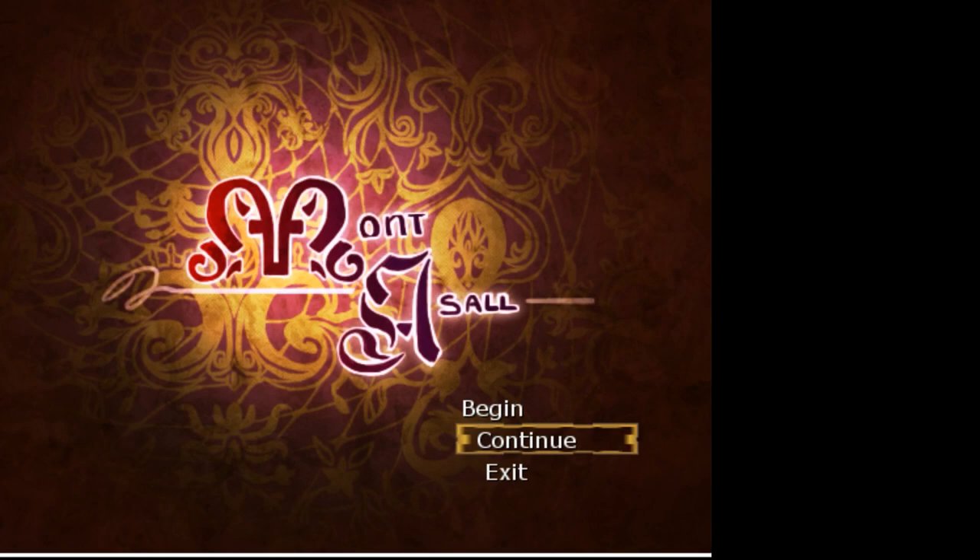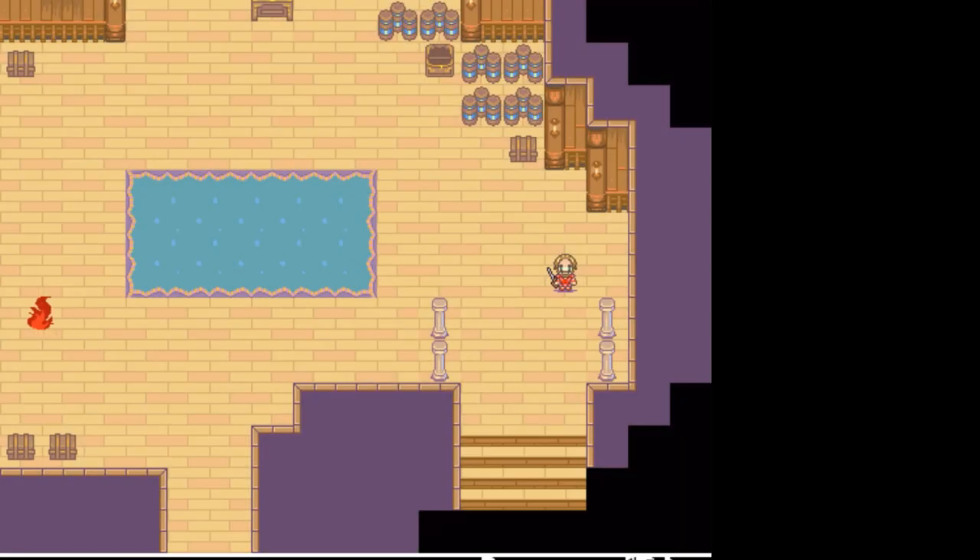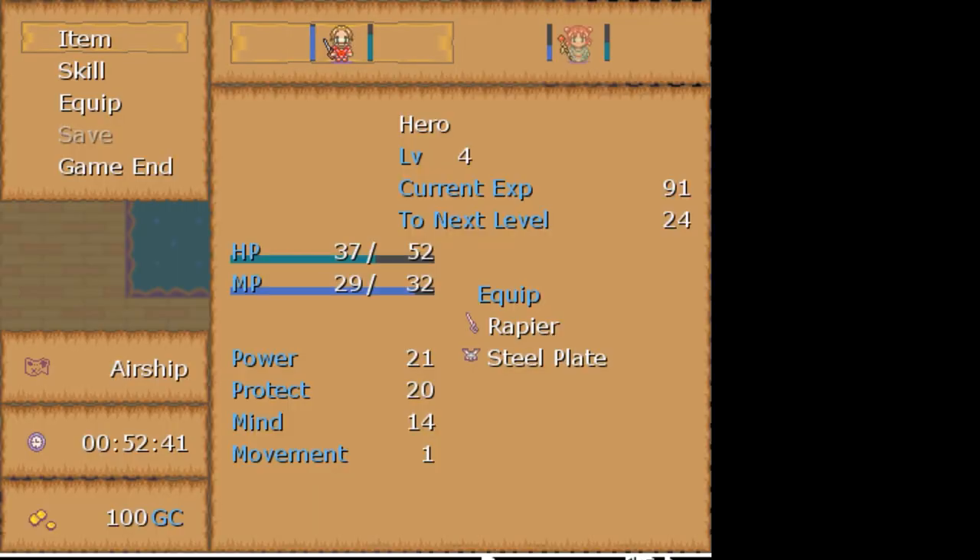Look at me, remembering to click record before I enter the game. So I assume this is where we left off? I don't remember. I think we should take a quick look at our character. How do we do that? Space? X? X.